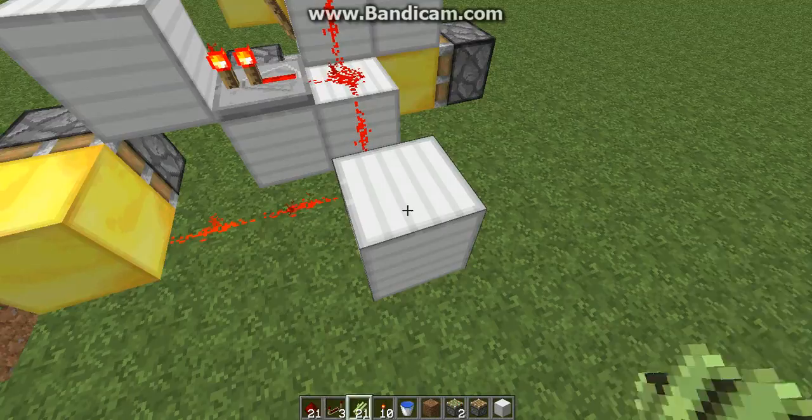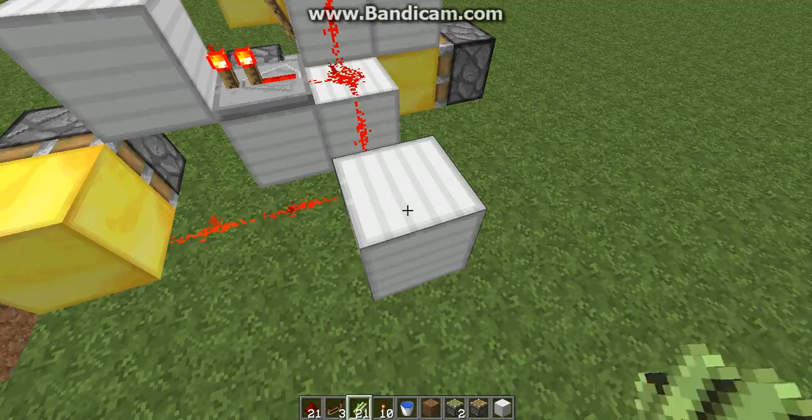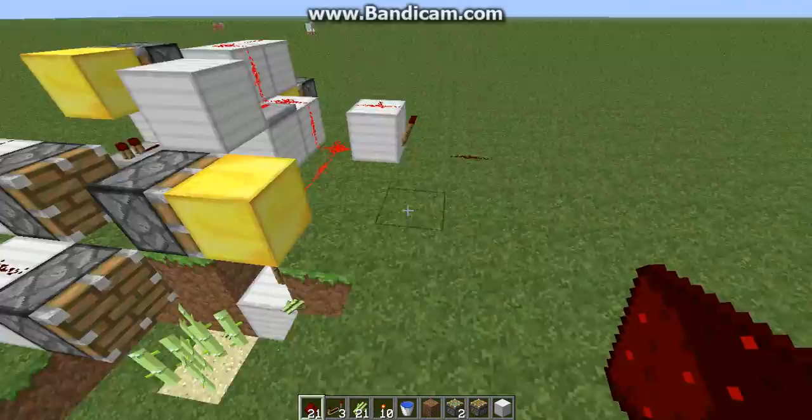You can easily, very easily run this to a reed farm, just off of that line right there. Just run that to all your pistons.